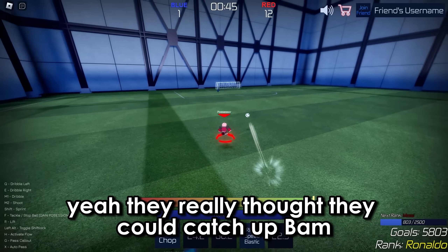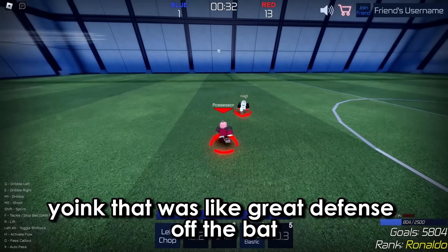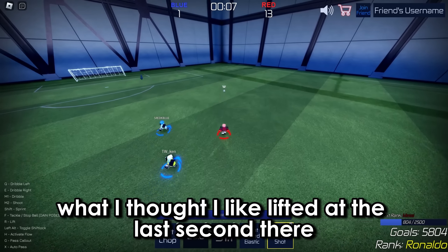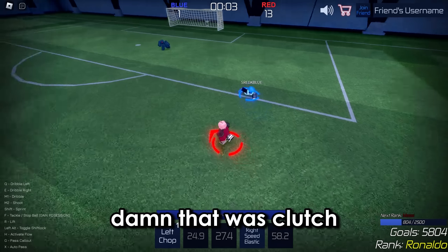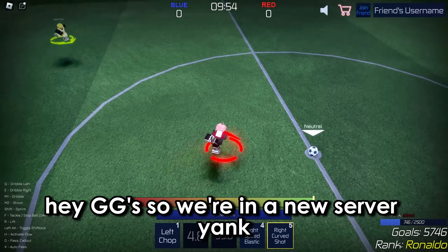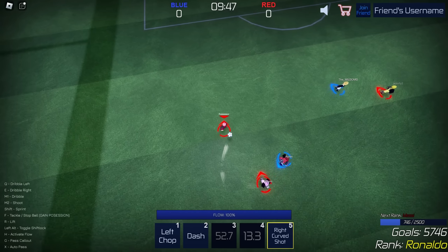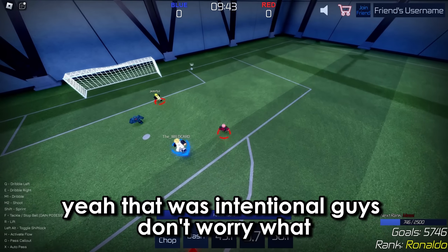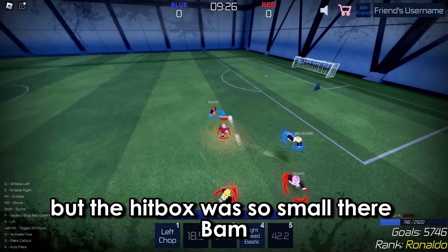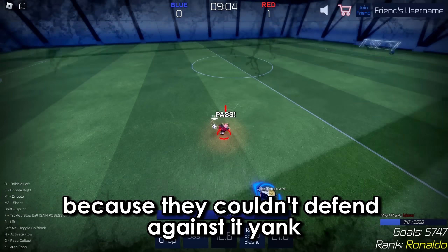They really thought they could catch up — bam, too easy. That was great defense off the bat. Bam, that was clutch. GG's. We're in a new server now. Yoink, yoink — broken ankles! And bam. The new dash move is so broken because they couldn't defend against it.